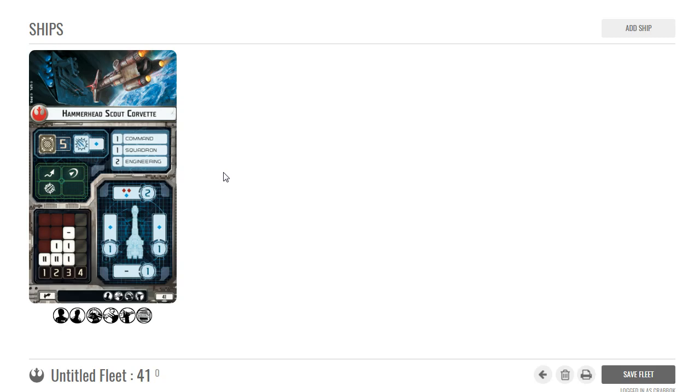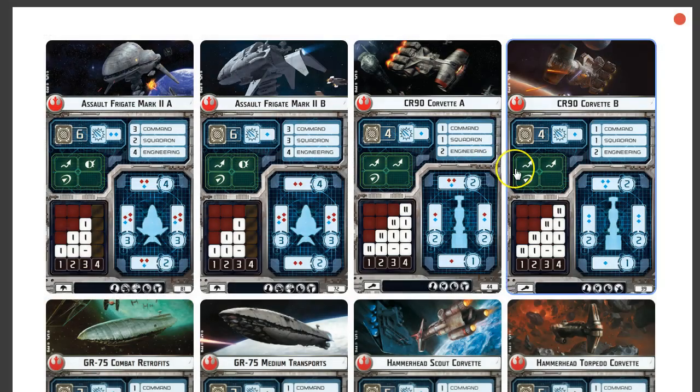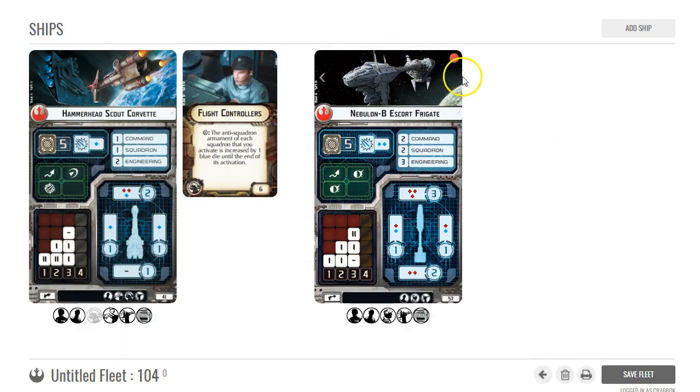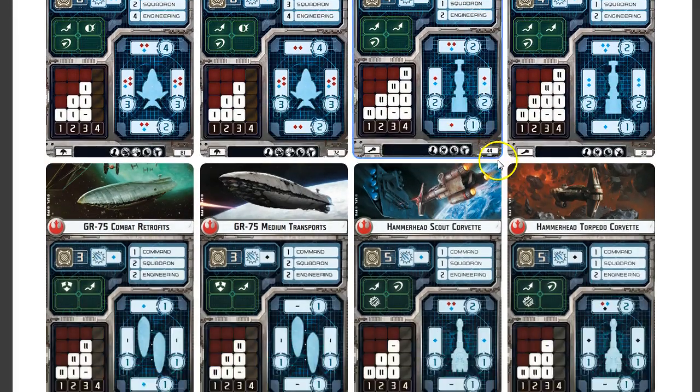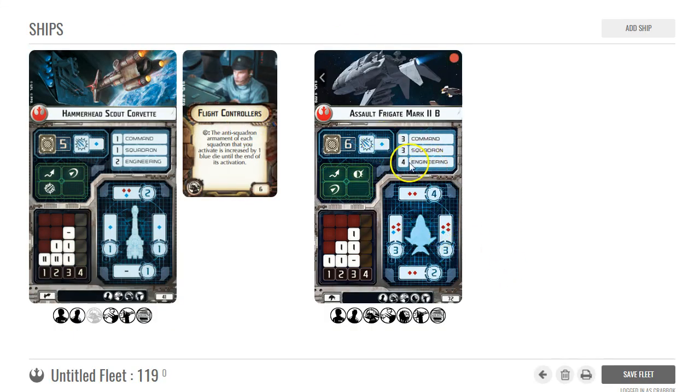Some of you who follow my other videos know I've been complaining lately about wishing the Rebels had a better carrier similar to the Quasar. One of my favorite cards right now for squadrons is Flight Controllers. A lot of the best carriers for the Rebels — like if you're running a Nebulon with Yavaris — you can't give it Flight Controllers, so while they can attack twice they don't get that benefit. I can run assault frigates but they're kind of expensive.